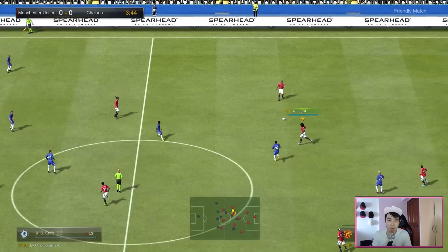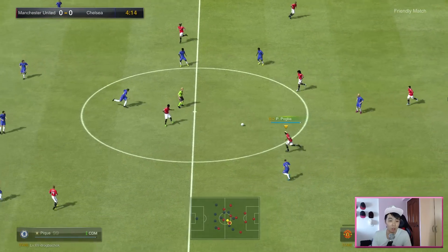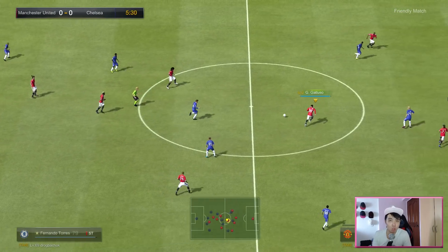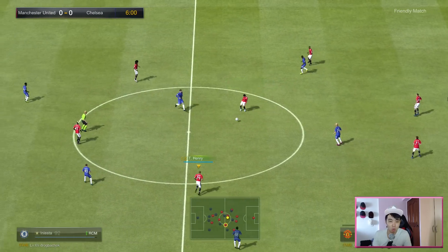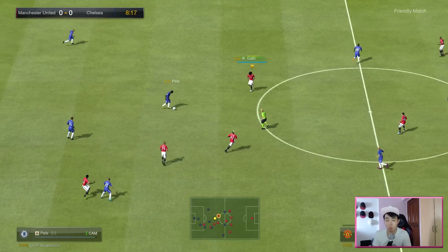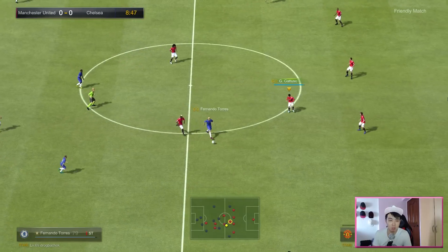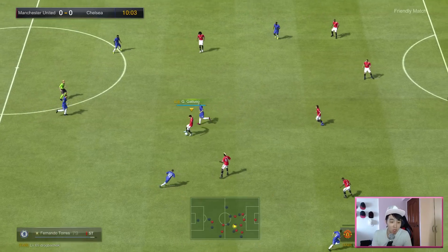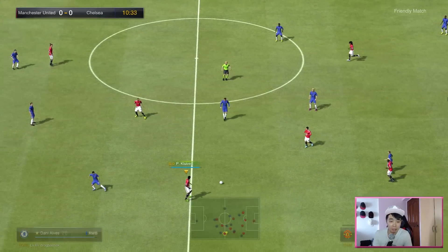The next thing I noticed is his agility — though this may not be the most accurate observation since I've been playing a lot of FIFA Online 4 almost exclusively and only play FO3 for review purposes. But when I switch back to FO3, Gattuso feels so agile and smooth in his movements — twisting and turning on the pitch is very easy. I think this is partly because I've been playing too much FO4.